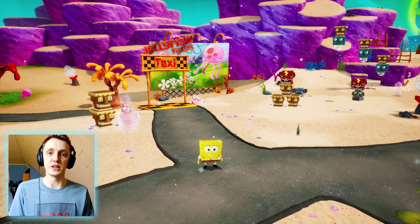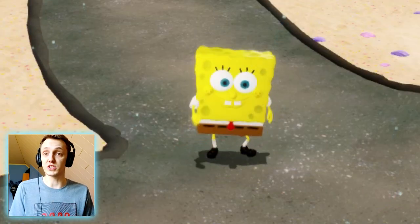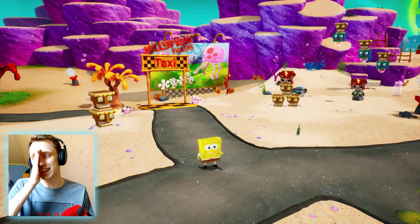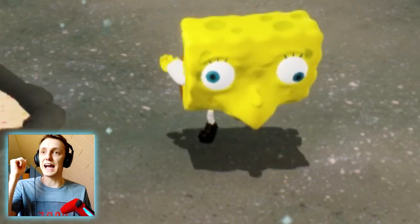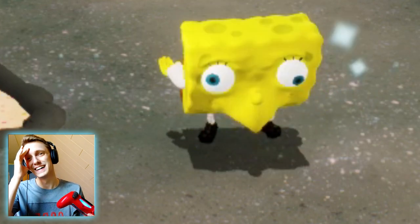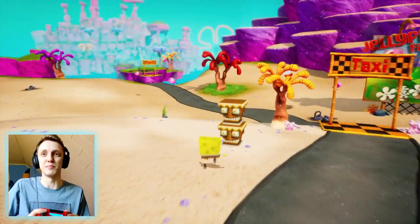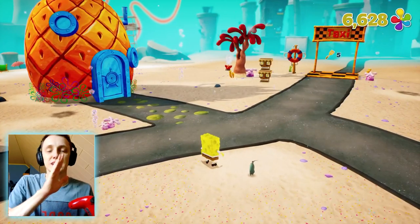Spongebob is having some very weird idle animations. Some of you said I needed to watch the idle animations, and that's exactly what I'm doing now — he's shaking his ass! Spongebob is actually twerking. Oh my god, he's a chicken now! Okay, is he gonna stay a chicken? That is amazing — I think the best idle animations I've seen in any game so far.